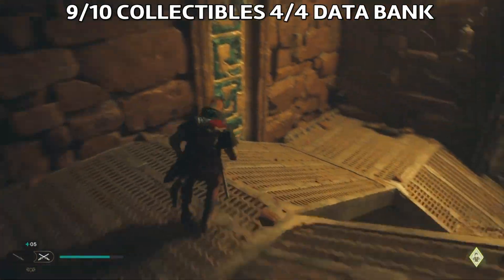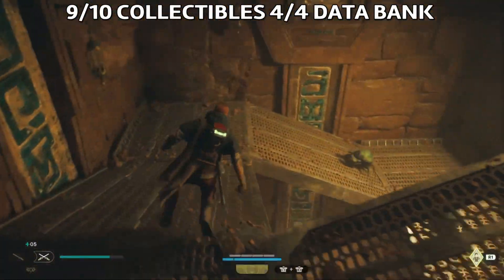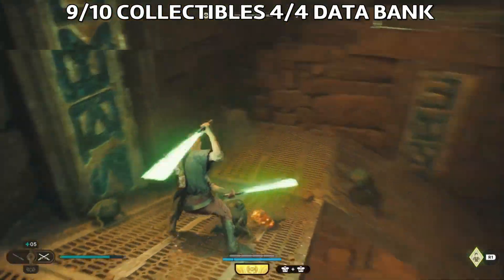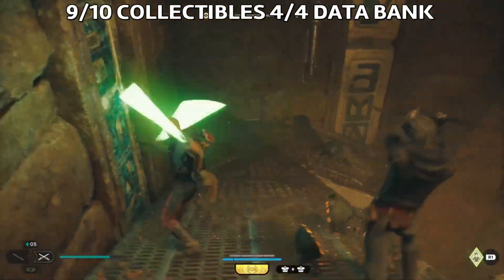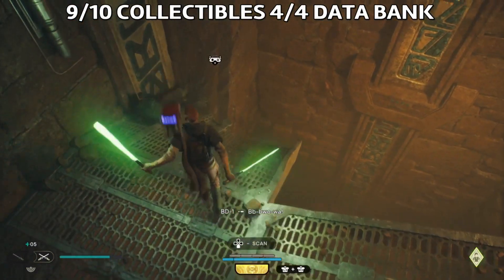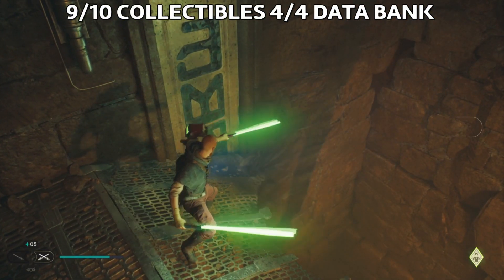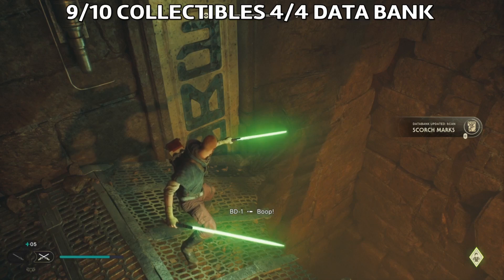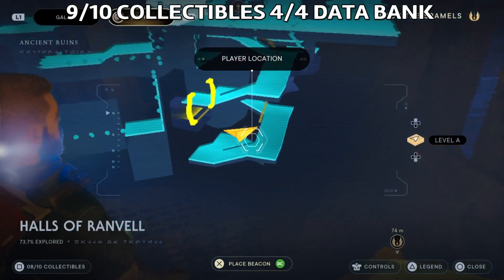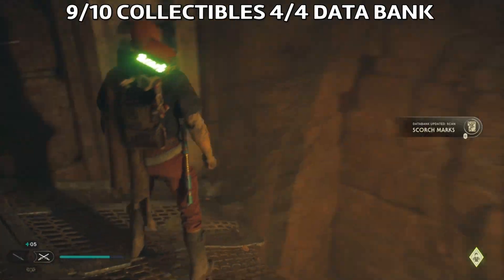Now we're gonna go back where I said we could go down. Go on this route all the way down — you'll encounter some enemies, fight them off. You can use your companion character to help you out in this battle. Once you finish the battle, ask BD to scan to get the fourth data bank — the scorch mark.